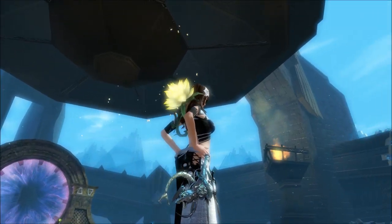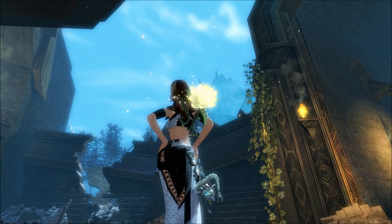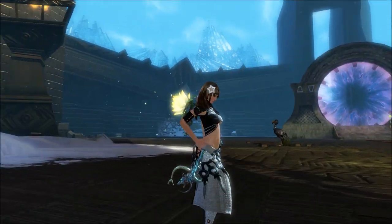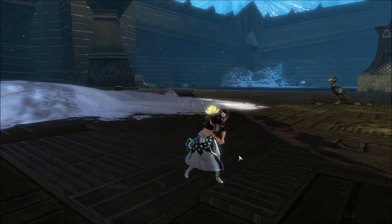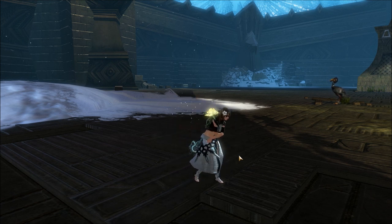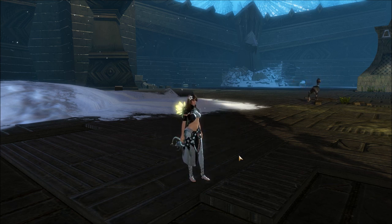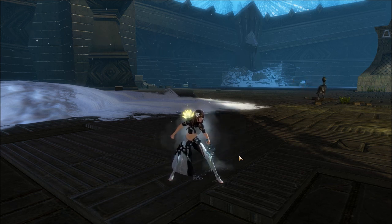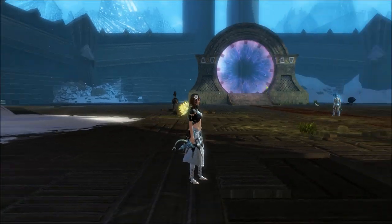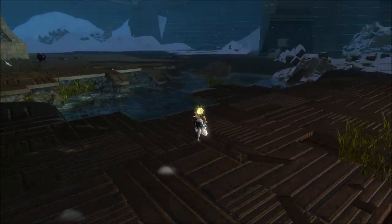Now let's show you the weapon. As you can see, the eye of the wolf has some pulsing light. Howler also has some weapon draw animation. When walking with this legendary warhorn equipped, you will leave a trail of foggy footprints.